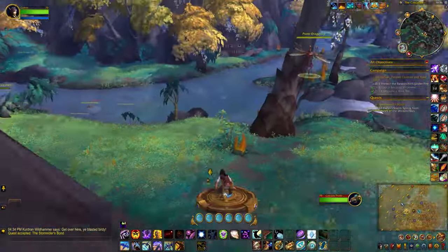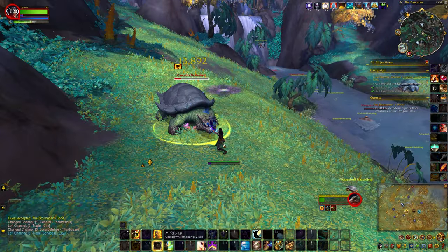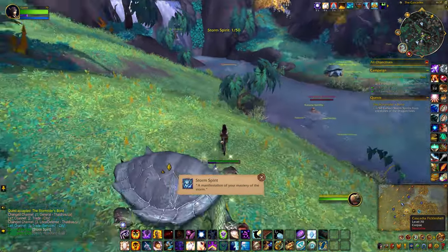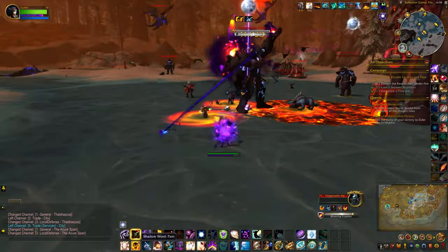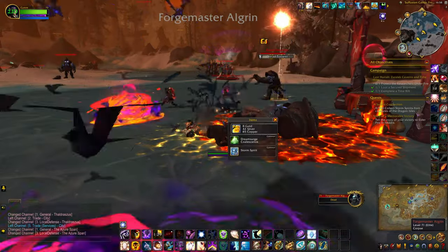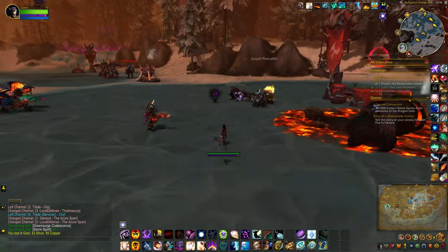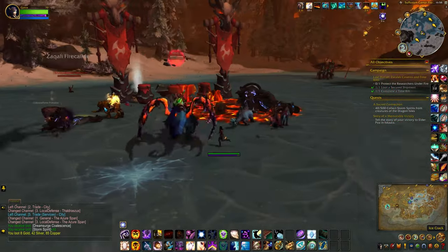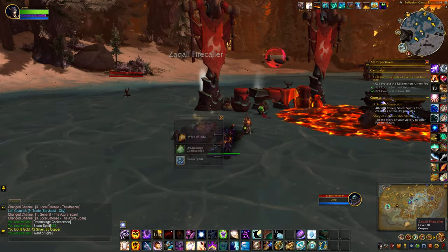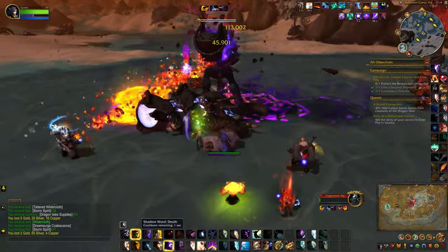You can pretty much go around killing various mobs — usually normal mobs and the lesser elites will drop one. It's not a 100% drop chance, but if you go to the Farrakh Azalt area you can kill the Forgemaster Algren over and over. That's the one where you summon him using the Crucible Mould. He tends to drop a lot — I saw anywhere between 20 and 50.